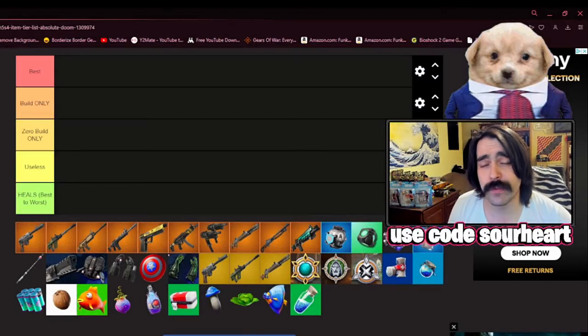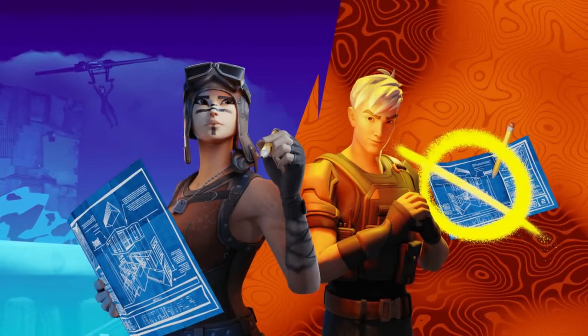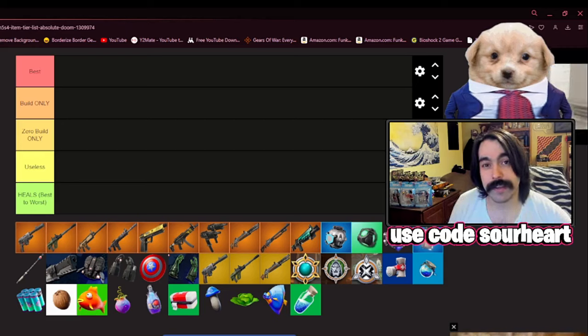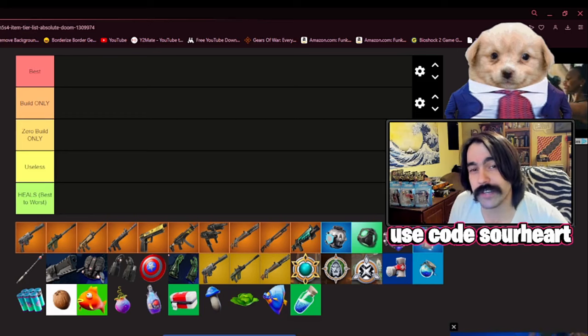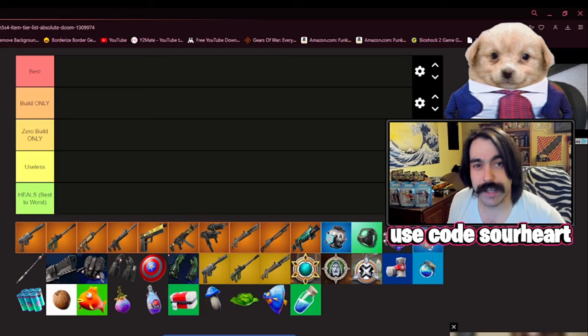Fortnite Absolute Doom is in full swing, and I think it's about time we did a complete weapon and item tier list. When it comes to modern Fortnite, we have two distinct types of gameplay: build mode and zero build mode. I'm going to rank items based on whether they're good in build mode, zero build mode, or if they're just the best weapon all around. Then I'll rank all the mythic items and the healing items as well.